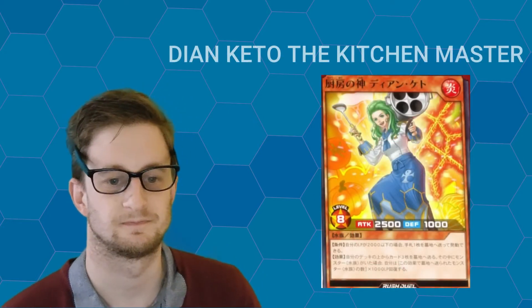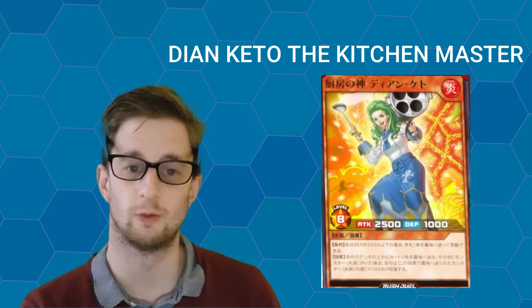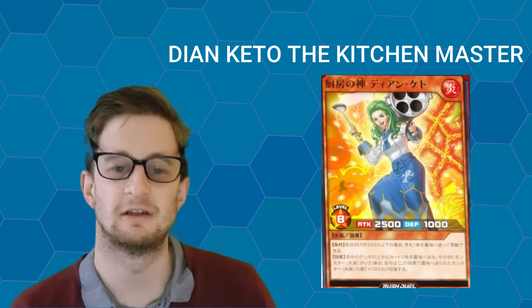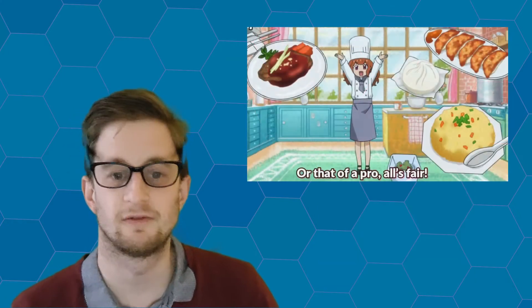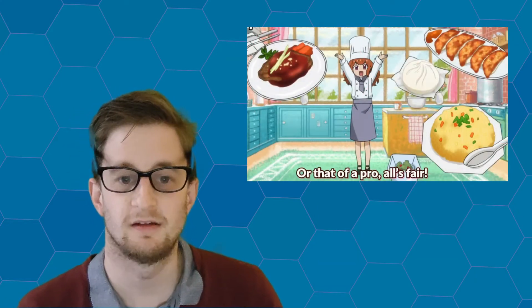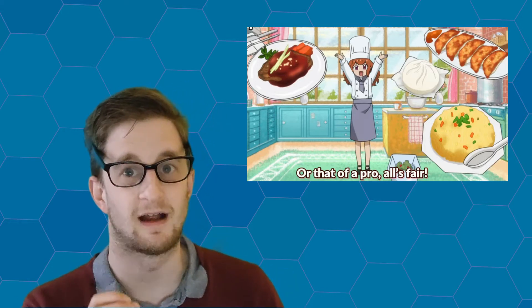Starting off at number 4, we have Dian Kito the Kitchen Master. Now, looking at this monster, the first word that comes to mind is the word wholesome. I think the anime did this card justice in terms of its summoning animation and the summoning charm, as all of these paired together were wholesome, creative, and really cute.